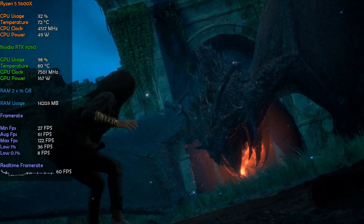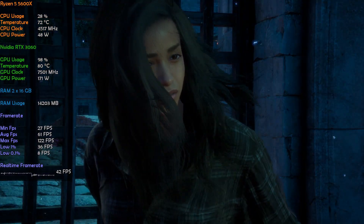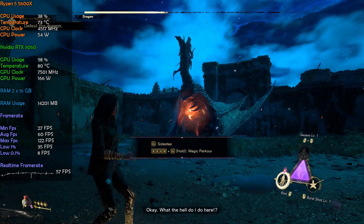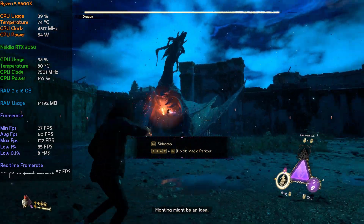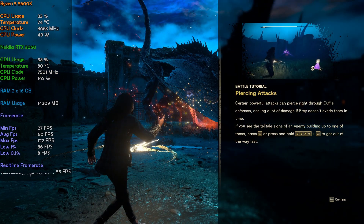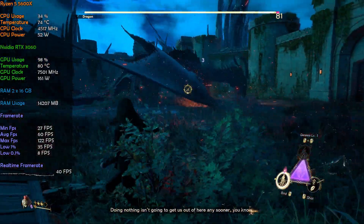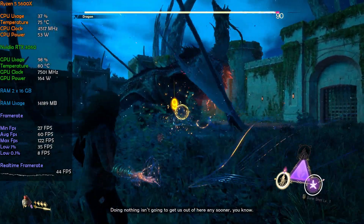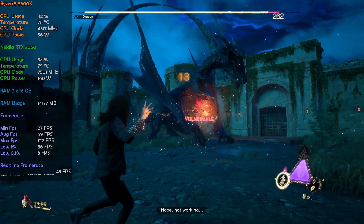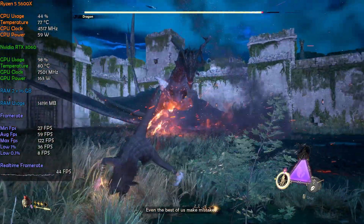Oh, come on. Okay, what the hell do I do here? Fighting might be an idea. How the hell am I supposed to fight a dragon? Anything that big must have a weak point. What? Doing nothing isn't going to get us out of here soon. I'll make my move when I damn well feel like it, okay? Not working. Careful — you're about to get badly bitten. You were saying? Even the best of us make mistakes.